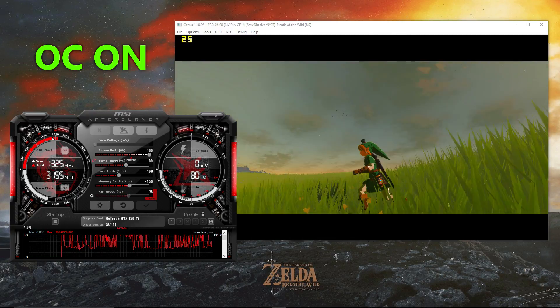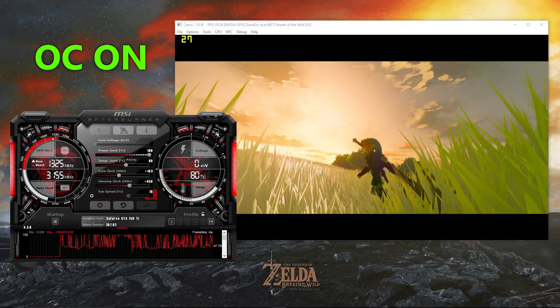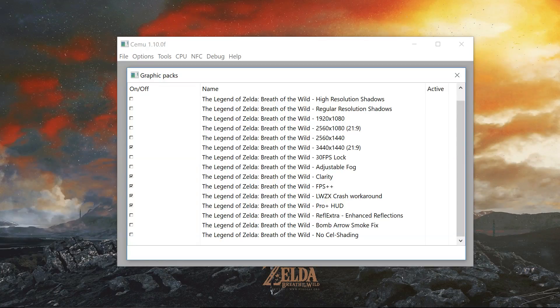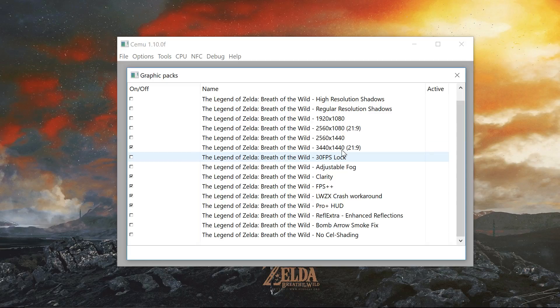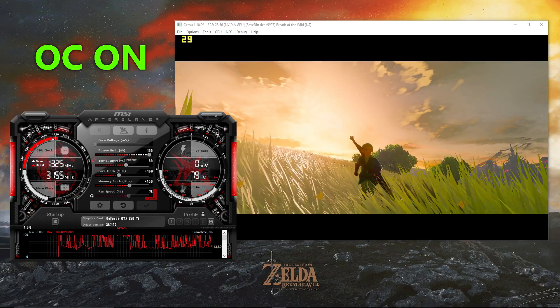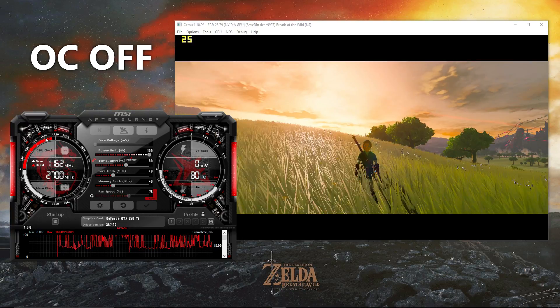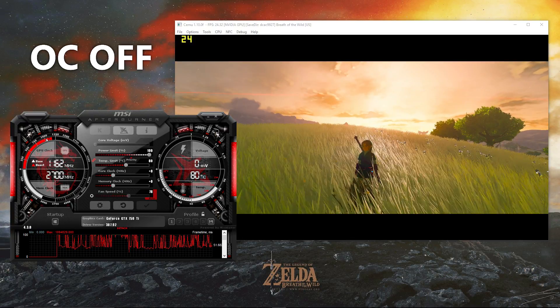The overclock I used here is plus 163MHz on the core clock and plus 456MHz on the memory clock. The graphic packs I'm using here are 1440p ultrawide, Clarity, FPS++, LWZX and ProHUD+. The reason this is so impressive is because my system is at its limits for performance in SEMU, but the GPU overclock gives me that extra boost.